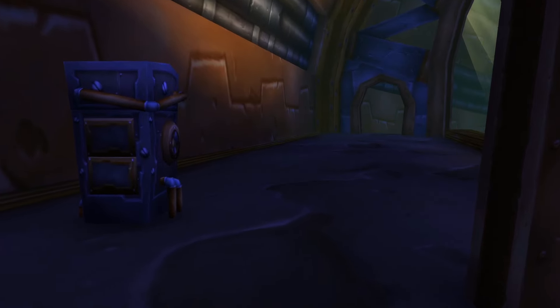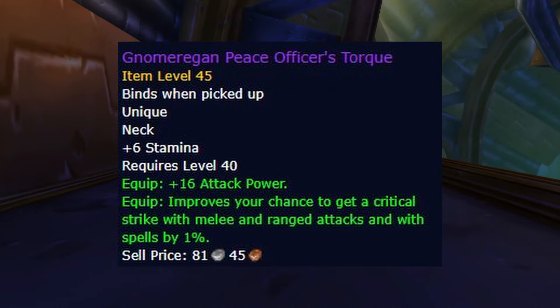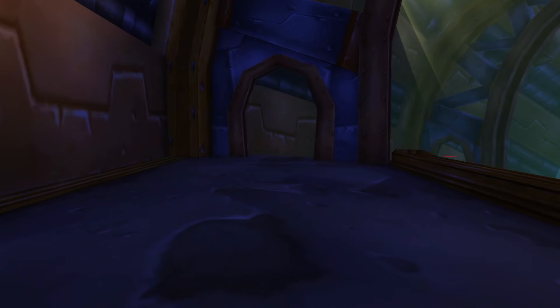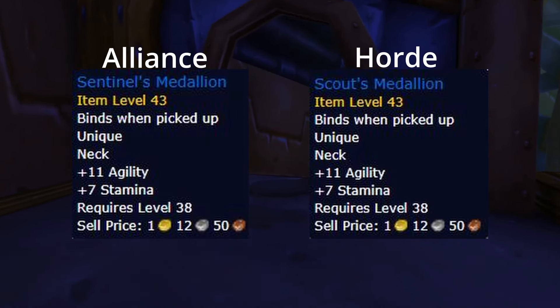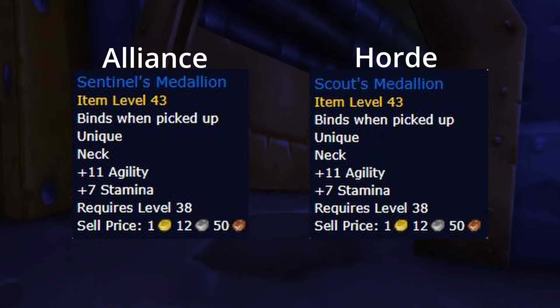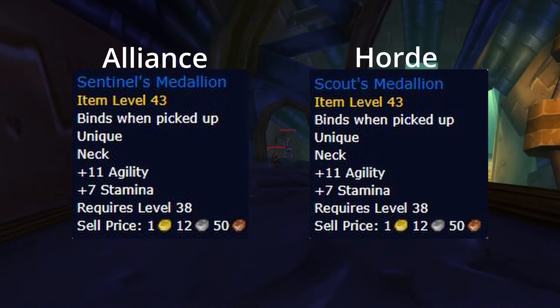For the neck, we have Gnomeregan Peace Officer's Torque. This neck will most likely be highly contested, and it may take you a long time to even see it drop, so Sentinel's Medallion as Alliance or Scout's Medallion as Horde is a really great alternative to aim for, considering it only requires Warsong Gulch reputation to acquire, and you should have had that finished in Phase 1.